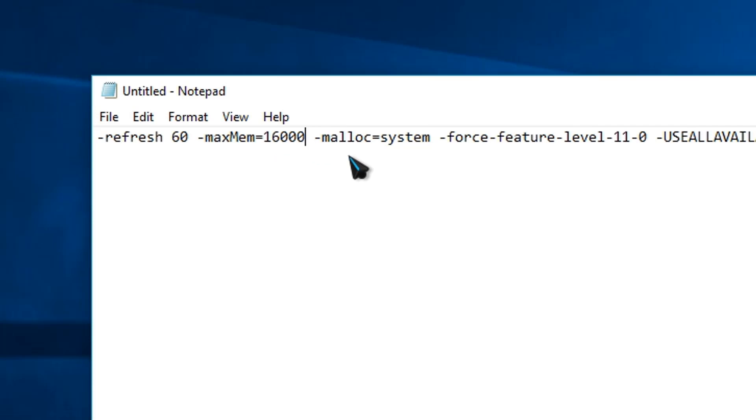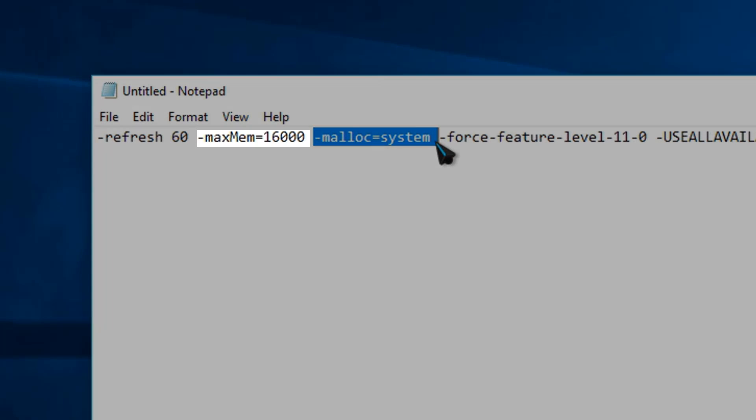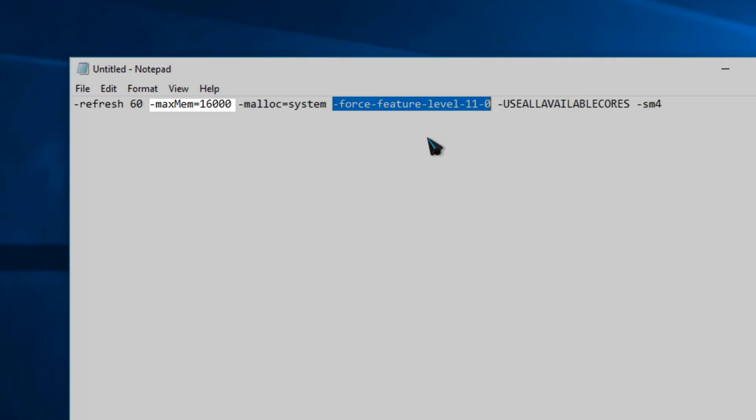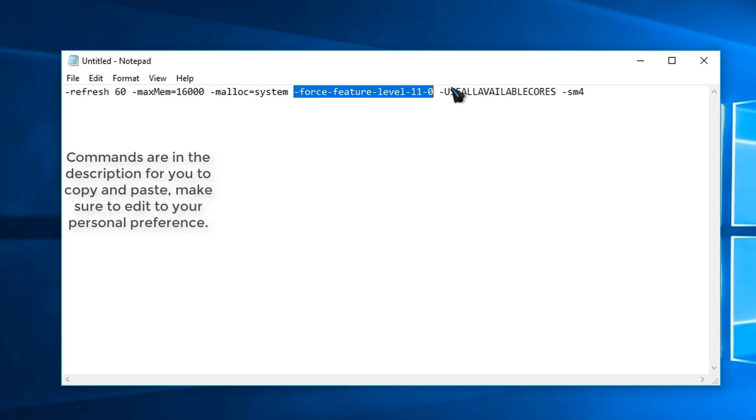The next command is how much RAM you actually have on your computer. If you have 16GB of RAM, put 16,000MB. If you have 8GB put 8,000, and 4GB put 4,000. It should seem pretty straightforward from there. That will be the last one you actually have to change — the rest I would keep as is.